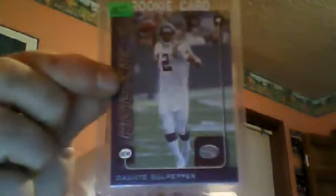Leaf Rookies and Stars — beautiful — the higher end rookie of Dante Culpepper. Score Select Drew Bledsoe rookie card, a buck. Two Wild Card multiplier rookie cards of Drew Bledsoe. His SP version of the playoff — two Drew Bledsoe rookie cards, these are all a dollar. Score Patrick Willis rookie. Upper Deck rookie debut of Mario Williams.